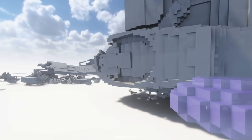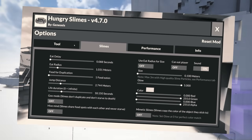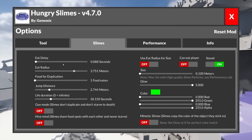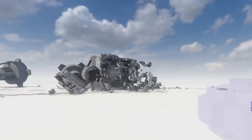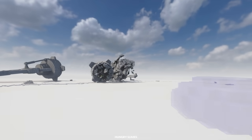That worked so well — look at it. And I don't really need to change any of the settings with the Hungry Slimes mod either. Wait, what is that? Oh, I'm being attacked still somehow. Eat radius — unless I increase that, I reckon we could speed up the process quite a bit. Yeah, let's see what happens. Oh my goodness. Let's go ahead and get another AT-AT in and see what it's like with this setting.